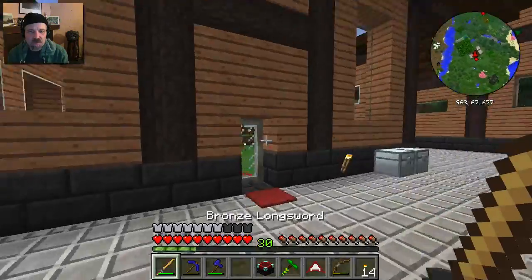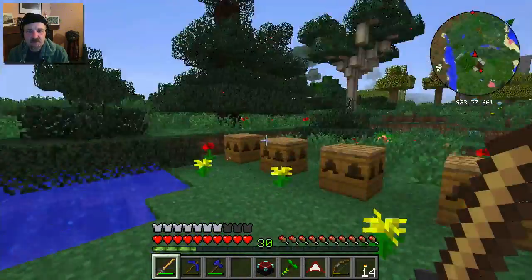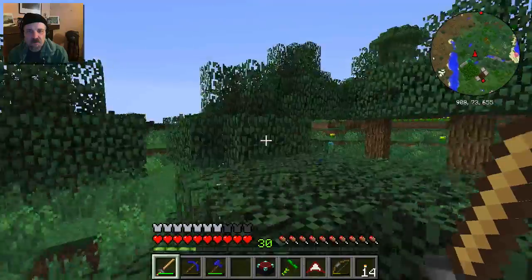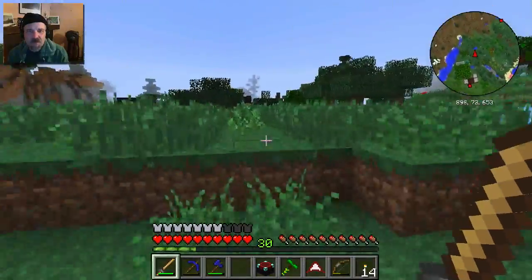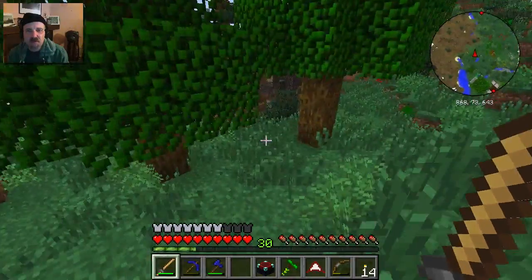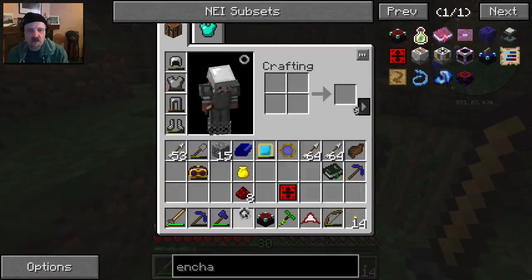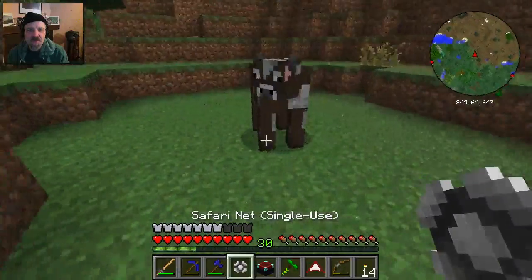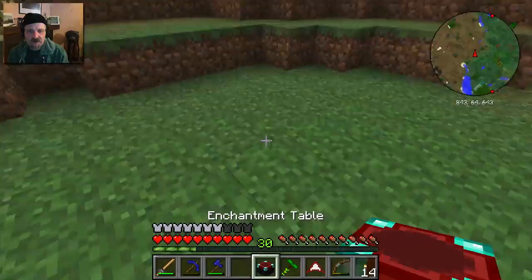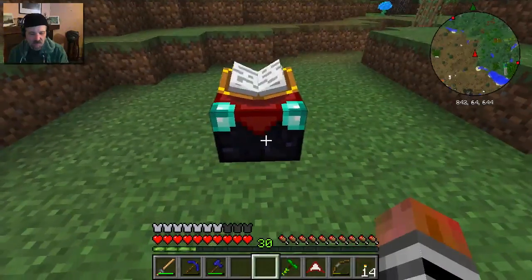So let's go place this down. We have to do this at midnight, of course, but we can set things up. We want to go a ways away - we don't want to be right by our base when we do this. I'm thinking this place right here would be good. We need something to sacrifice - this cow has volunteered. And then we're going to place this thing right here so it can see the sky, and surround it with redstone.